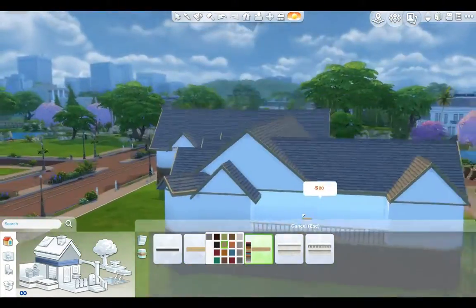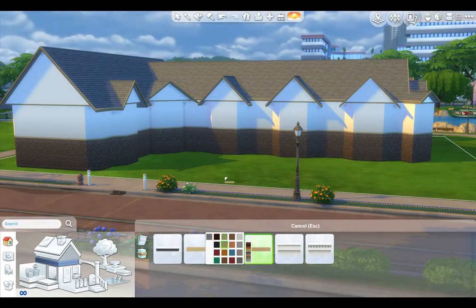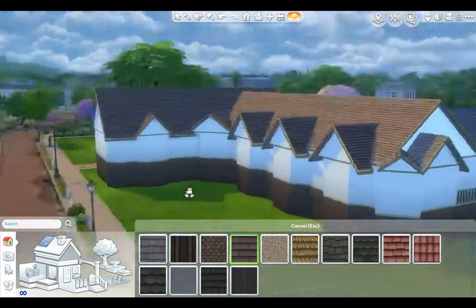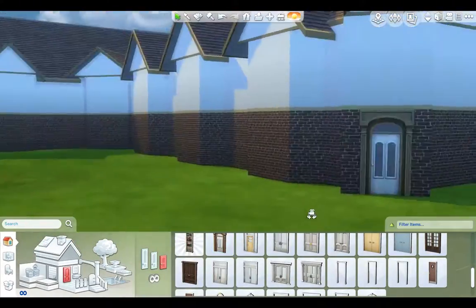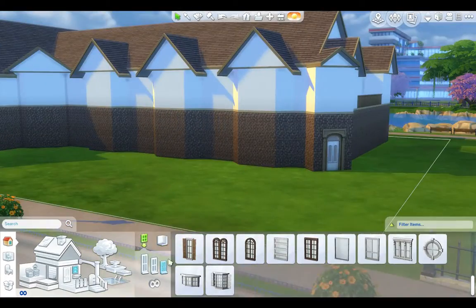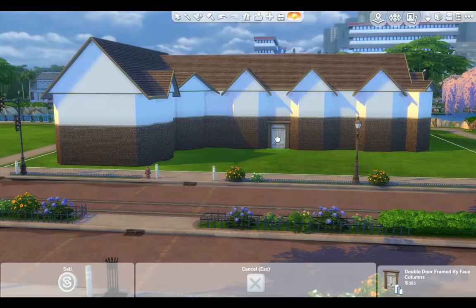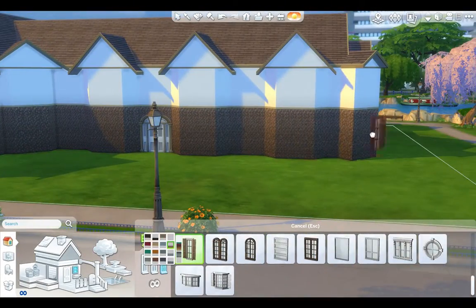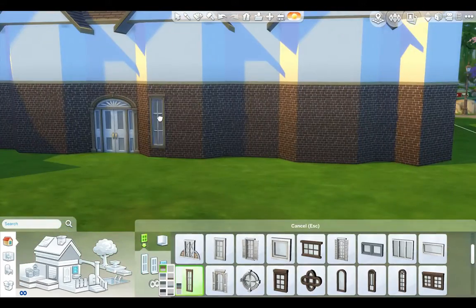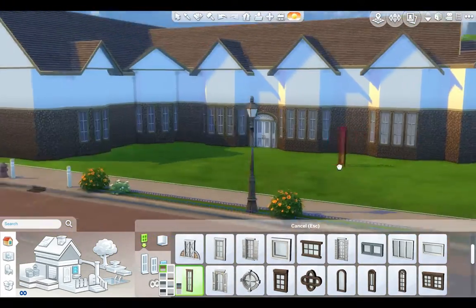I wasn't too sure about what paint to do on the outside, but in the end we go for this, which I think looks nice. It looks better when all the windows and doors are in — right now it all looks really plain. But when it has all its windows and doors, I am very happy with how the outside looks. You might say I went a bit mad with windows, but I think it looks really nice.